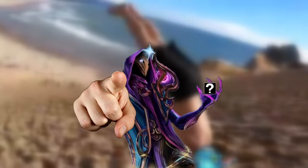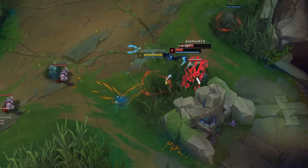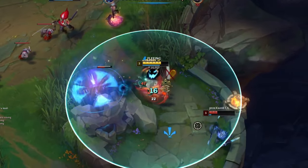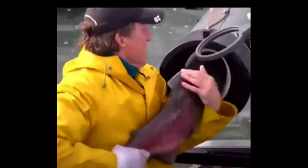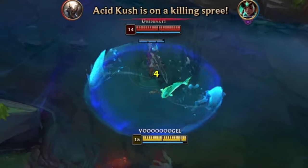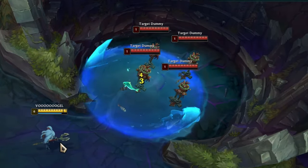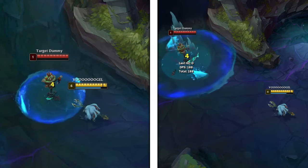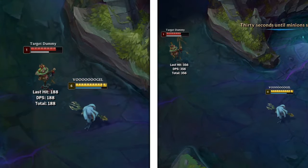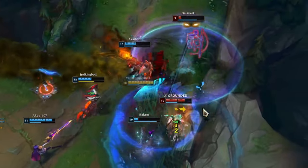We haven't even unlocked his best spell yet. Fizz's ultimate is a skill shot where he fires a fish towards any location. When you hit an enemy, they get slowed for two seconds, and after two seconds the shark appears, dealing damage to anyone inside the circle and knocking them up for one second. The slow and damage increase based on the range the fish travels — so high risk, high reward. But this doesn't mean you should try to hit the ult at max range during a gank.